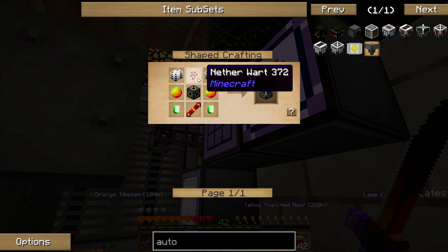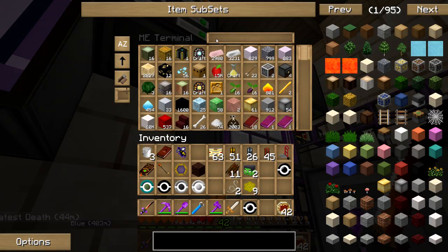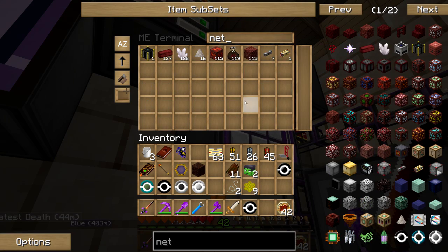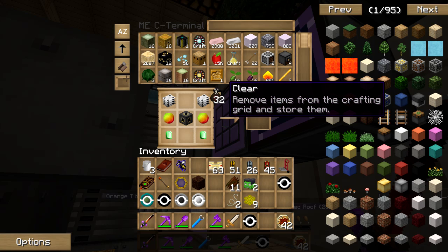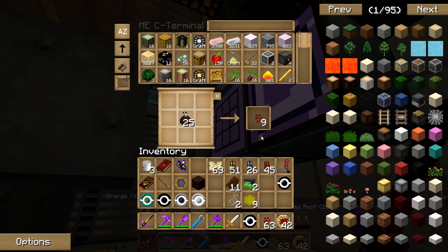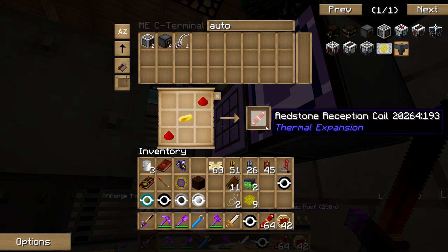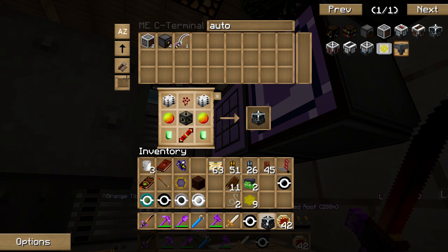I've got nether wart in here, it's just in bags. I've got 119 nether wart. Auto spawner — I'm just going to make 64 of these; I'm tired of making them individually every time. Give me an auto spawner.